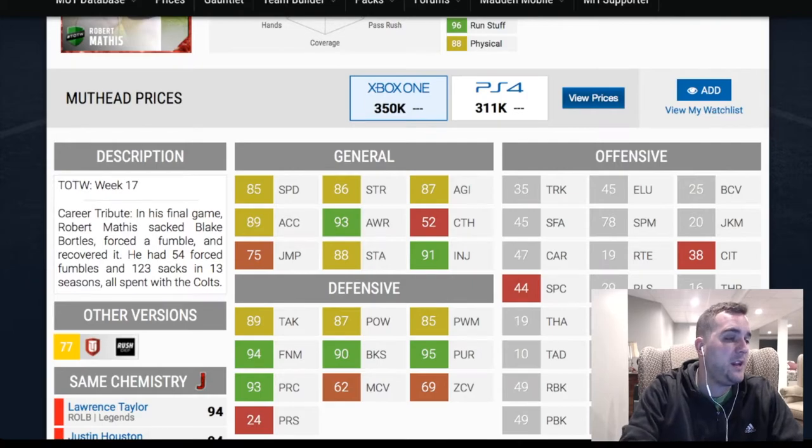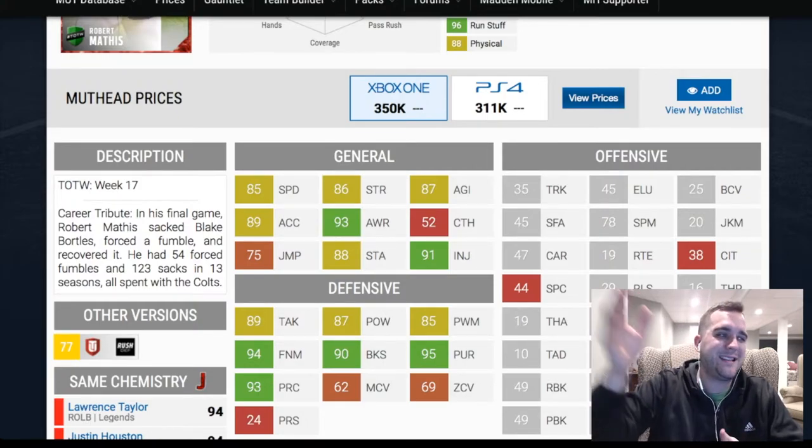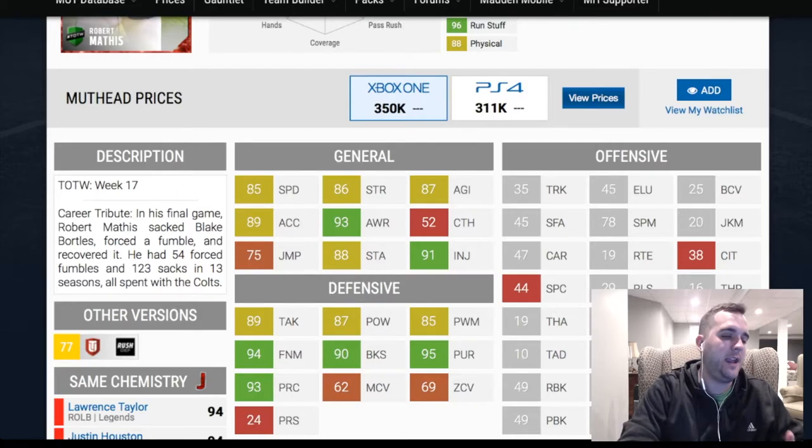85 speed. You can see strength is a little low — 86 strength — especially for a guy who's going to be playing on the edge. A lot of the responsibility of an edge defender is to set the edge, not let a run get outside your lane and up the sideline. You need a guy that's typically stronger, so Mathis already gets a big X right there because of the 86 strength.